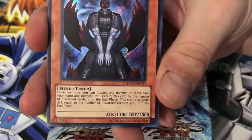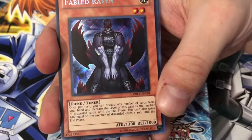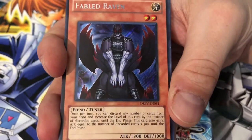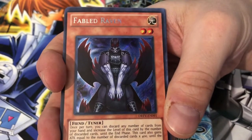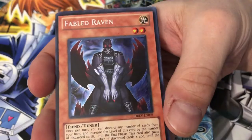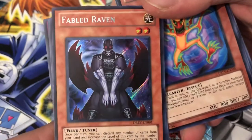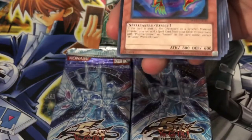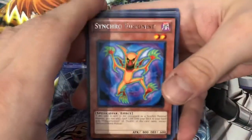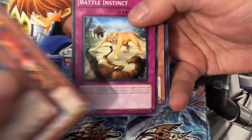Fabled Raven — I used to use it in Dark World, I think, and for synchro plays. Once per turn you can discard any number of cards from your hand to increase the level of this card by the number of discarded cards until the end phase; this card also gains attack equal to the number of discarded cards times 400 until the end phase. It's a tuner — pretty cool, creepy artwork! Also got Synchro Fusionist as a rare, and Amazoness Training, Battle Instinct, Bicorn Reem, and Rhino Tortoise.